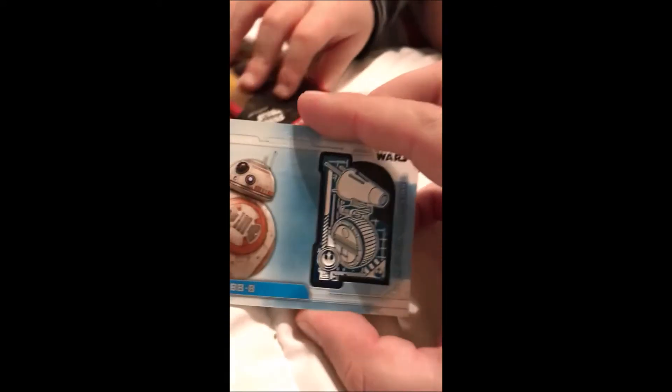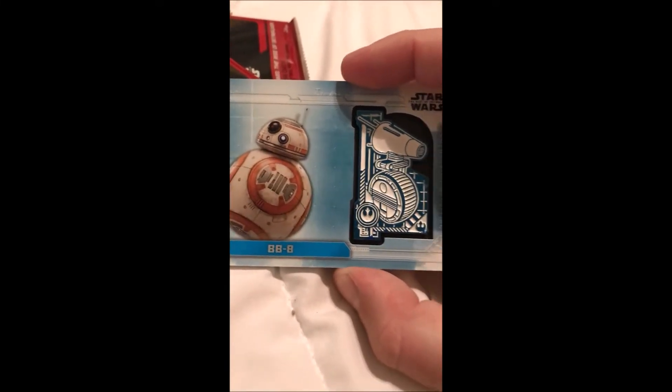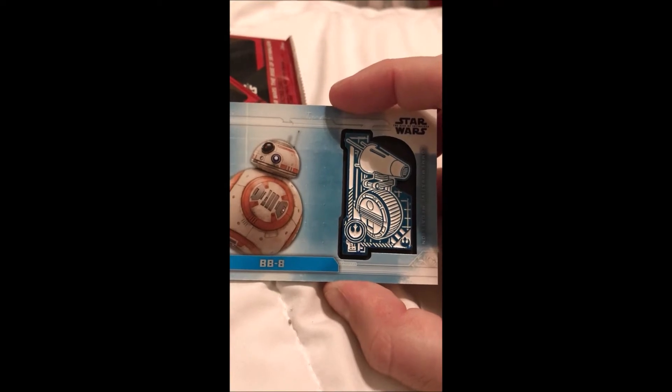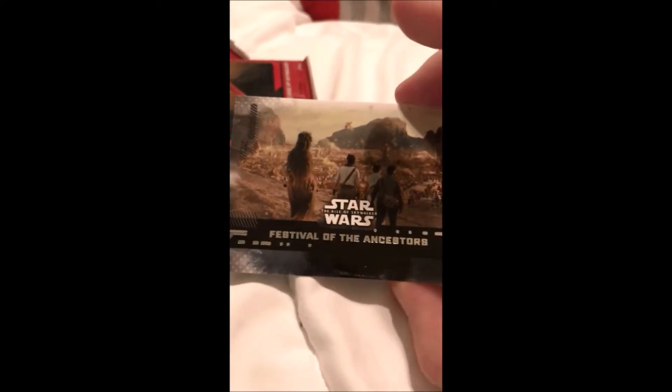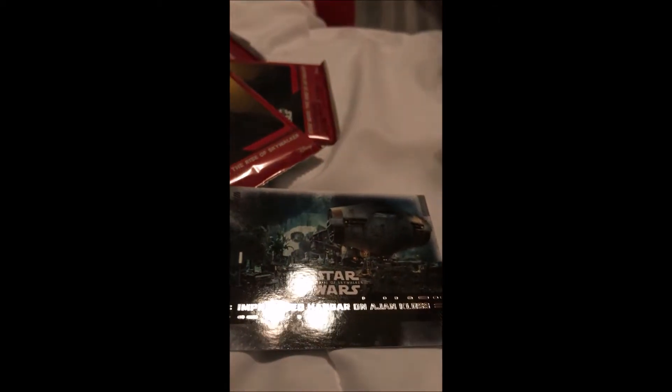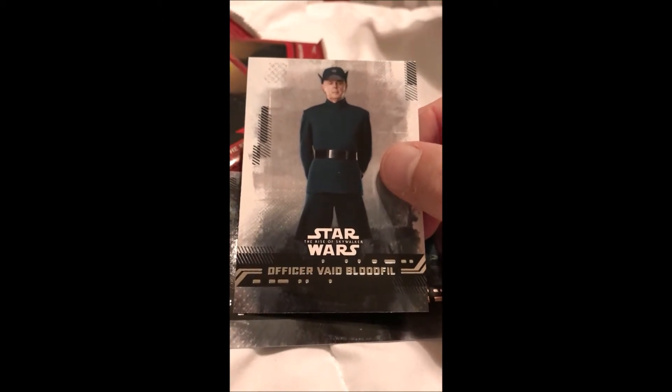Do you want to see the special patch card? So far this is our coolest one — is that the medallion card? Yes, that's the medallion card! Whoa, these two cards in a row are really cool. Festival of the Ancestors — oh yeah, this is the base where Princess Leia died. I got a green parallel — his last name is Bloodfill, that just sounds disgusting. C-3PO — I want R2-D2 now.